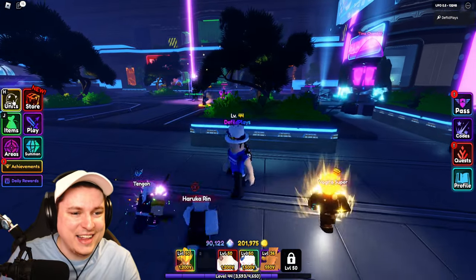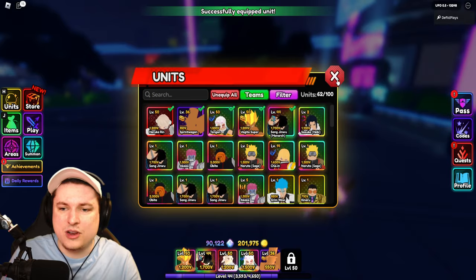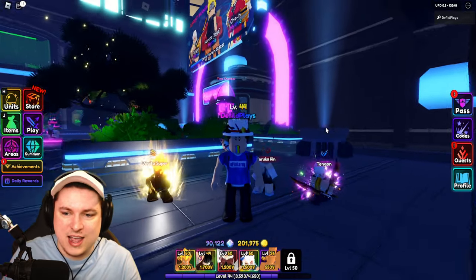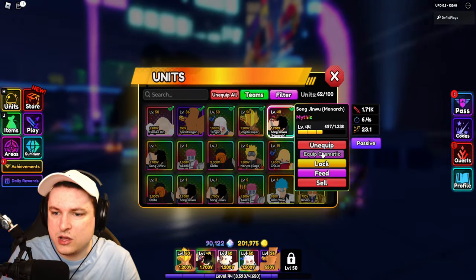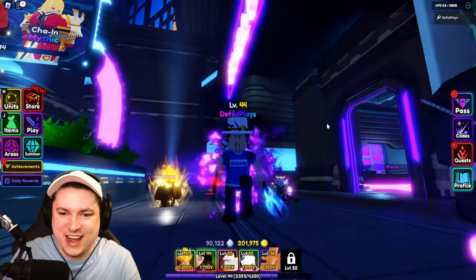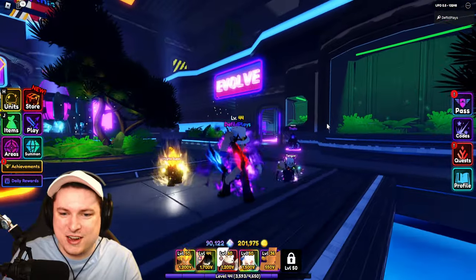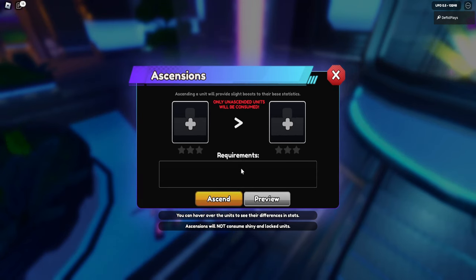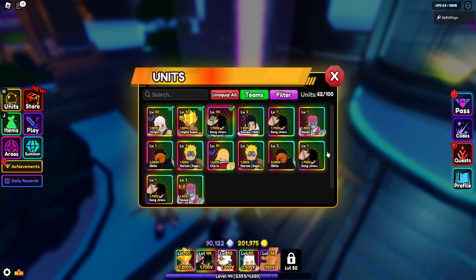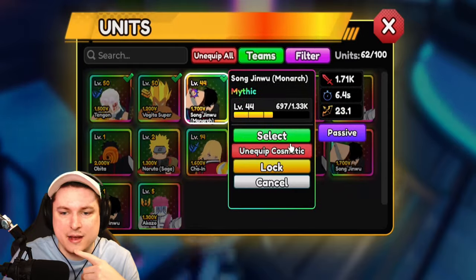Not too bad. So we finally have our first evolved unit, Monarch Song Jinwoo. This was the one I wanted first because it is such a strong unit. Equip cosmetic — okay, we got that as well. Look at that, we now get the cosmetic. I am not a blank anymore. I finally have something on my character, which is absolutely awesome. Let's do a little bit of ascending because I do have a lot of Song Jinwoo — I have one which we just evolved, two, three, four of them.